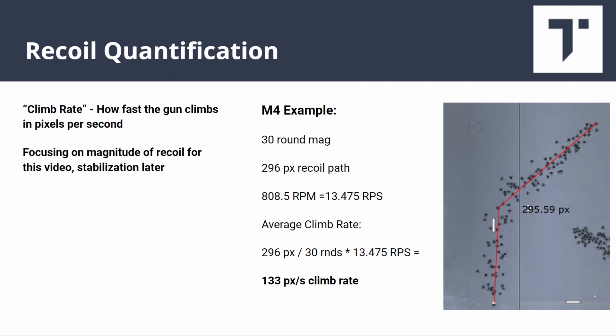The length of the M4's average recoil line is 295.6 pixels. To quantify how much you actually have to correct: it's a 30-round magazine, the recoil path is 296 pixels, and the M4's fire rate is 808.5 rounds per minute — 13.475 rounds per second. Average climb rate = 296 pixels ÷ (30 rounds × 13.475 rounds/sec) = 133 pixels per second. That's essentially how fast you'd have to move your mouse to correct for that recoil, averaged across the whole pattern. Some guns have more recoil early and less later — this is just the average.